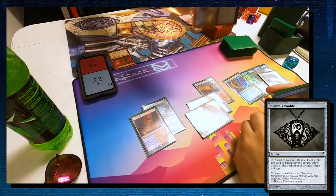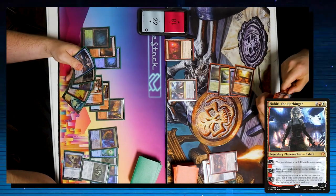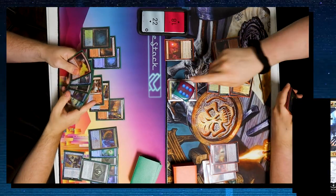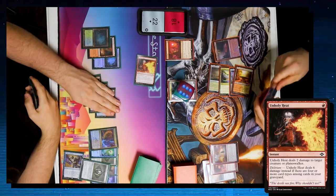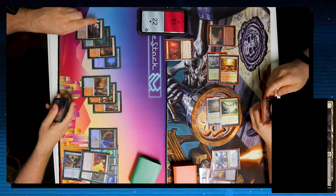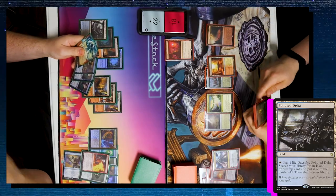I play Expressive Iteration, putting a Shredder into hand, exiling a Bauble, and bottoming another Iteration. I cast the Bauble, Bauble Jake, see a Cleansing Wildfire, then pass. In Jake's upkeep I draw off the Bauble. He plays Nahiri the Harbinger and pluses her — discarding a Wildfire and drawing. I play a Mountain for turn, then before he can pass I cast Unholy Heat targeting Nahiri. I'm delirious, so it deals six damage, killing Nahiri.